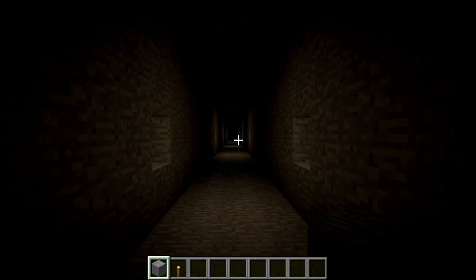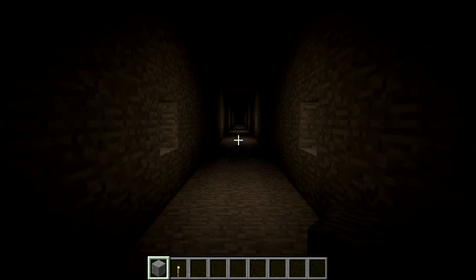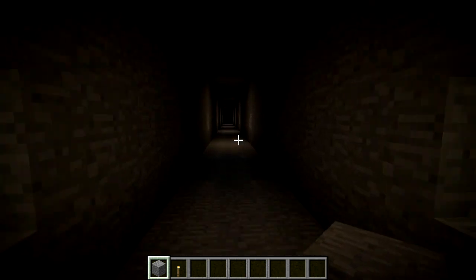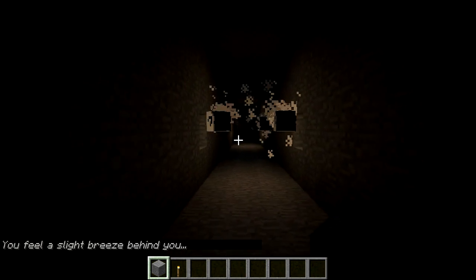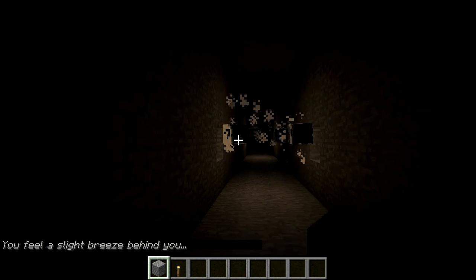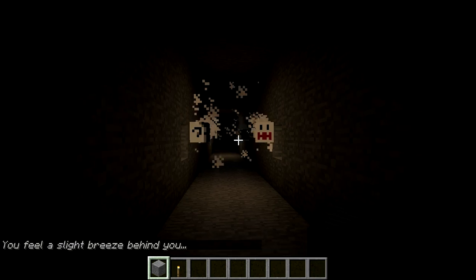Hello everyone, I'm Luigi and welcome back to another Redstone Invention. This one is called Boots of Vanilla Minecraft, and the way it works is it uses command blocks that summon an invisible skeleton with the player head on top of a boot. So I'm going to get to the redstone and show you how it's done.